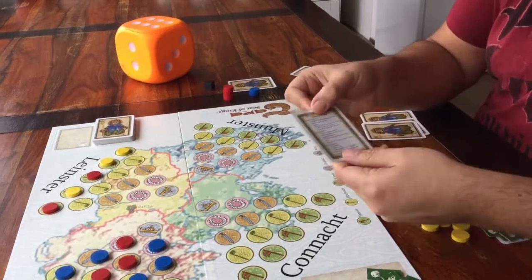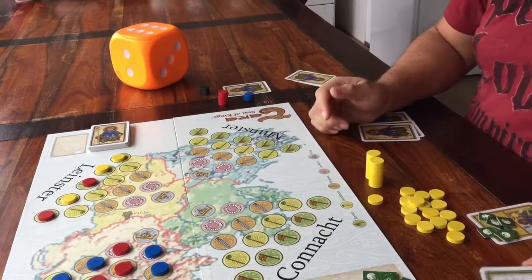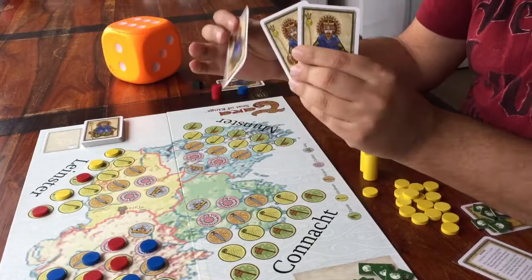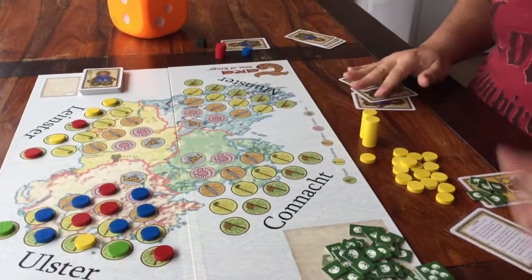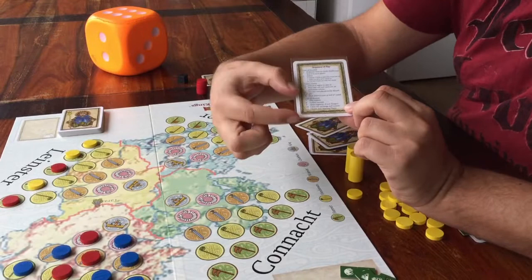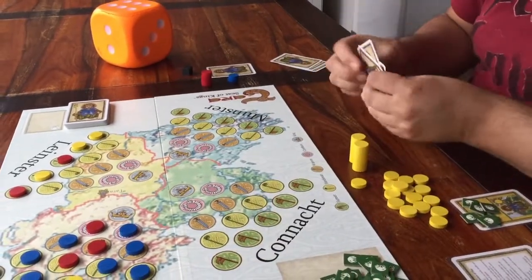Then, the next thing you do in a round is have your turns. This is when you do one of four actions written on the other side of the card. You can do one thing when it's your turn, and whatever you do, it will involve using a card in one way or another. Since you have three cards, you get three turns each round. When all players have had their turns, we move on to the last part of the round — but I'll save this part for later, because it makes more sense if I first explain the four things you can do when it's your turn.